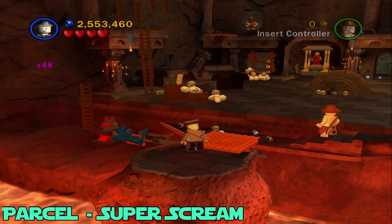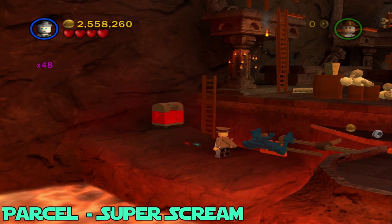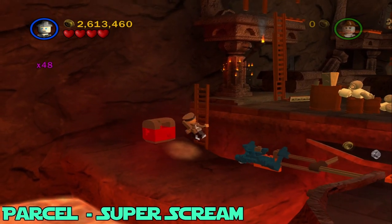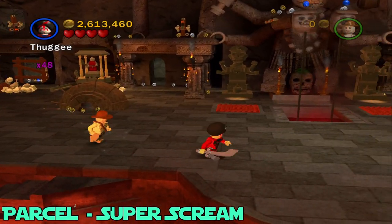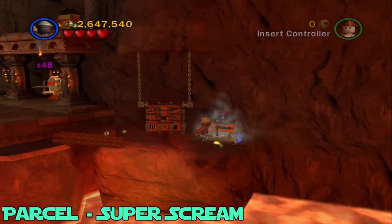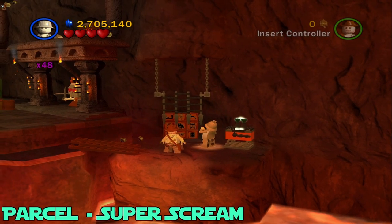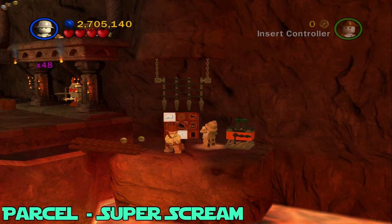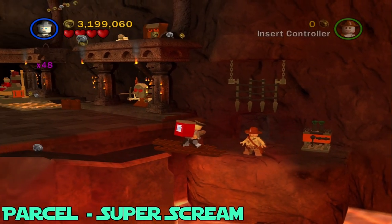Next up is the parcel, which is Super Scream. Head over to the left from that last artifact and destroy this little thing right here — that will build up the delivery box. Once that's built, head up this ladder, then head to the complete other side of this room and switch to someone with a wrench. Fix up this machine right here, then switch to someone with a book and do this wall puzzle. That should get destroyed and the parcel will be right in there.